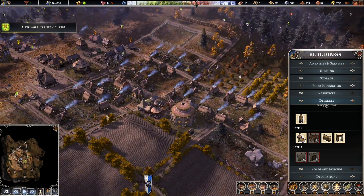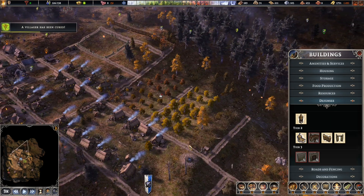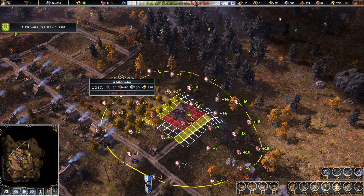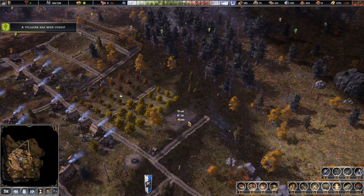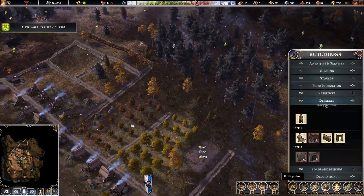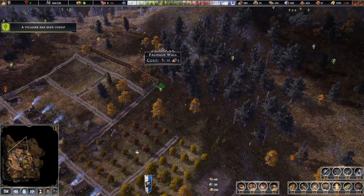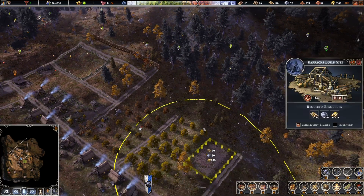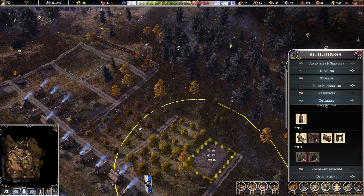How much gold do we have in our trading post? We have almost 1,500 gold, so I can place down the barracks right now just to have it already in place. Then I can start figuring out where to go with the palisade wall. I am thinking we could have a few more buildings here — how much area does this barracks cover? I could go a bit further and might place another tower somewhere here.